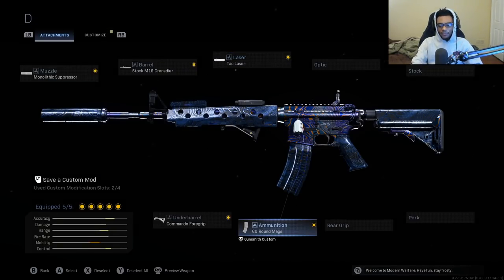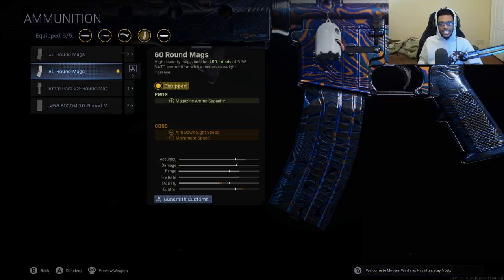Finally, I have on the 60 round magazine, so I can take out four, five, six, seven, eight enemies at a single time without having to reload and still have some bullets to spare. This is very forgiving to use on the M4A1 and honestly any assault rifle that has a high fire rate, low recoil, where you can just pick enemies off with ease.